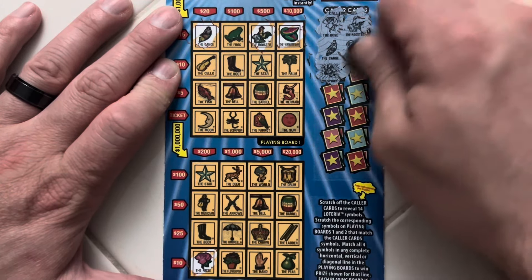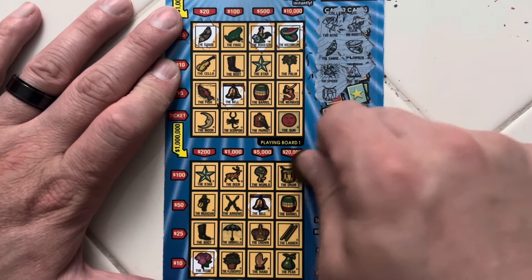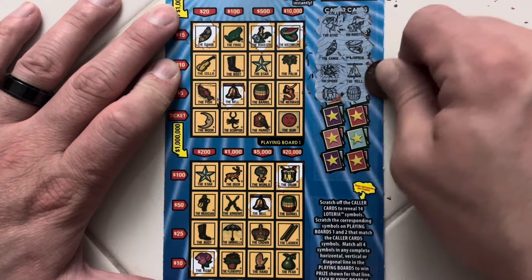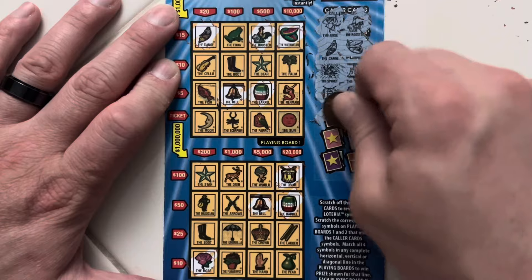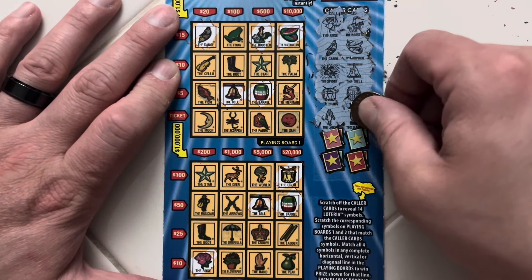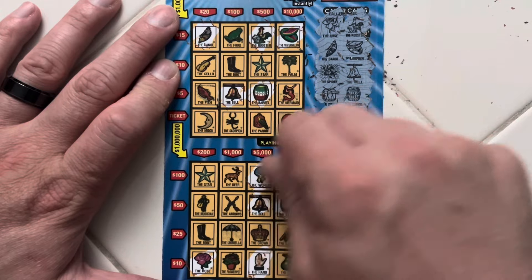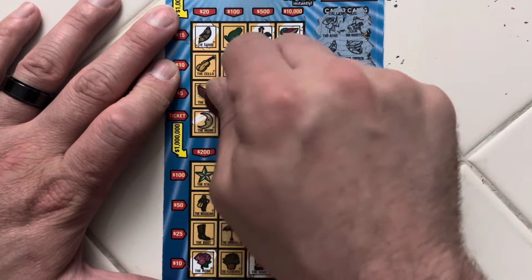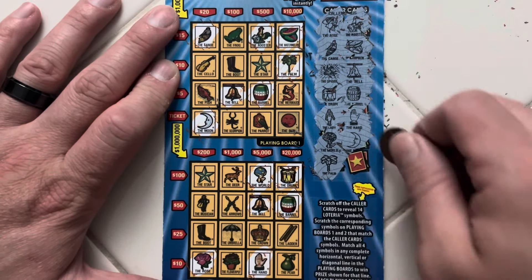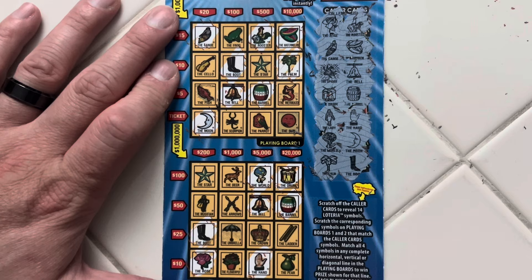No spider. Bell bell, drum drum, barrel barrel barrel. No lady, the hand, dude — dude dude holding the world. The moon, come on — palm tree — and the boot. Unfortunately looks like we got nothing here.